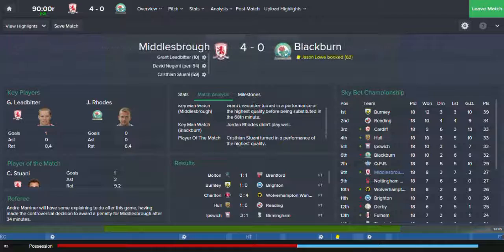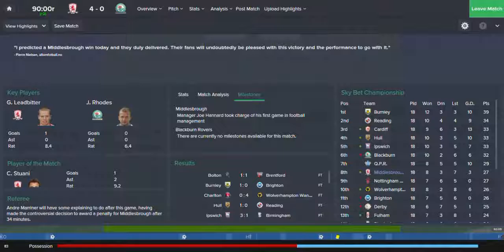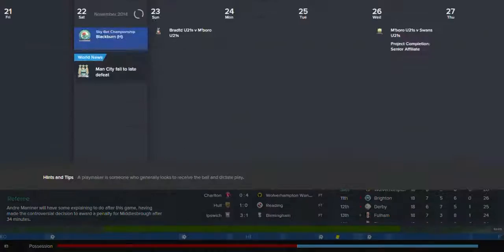Tommy Spur — must be a Blackburn game. Manager Joe Hannard took charge of his first game of football management. Nice, nicely done. Jordan Rhodes didn't have a great game — I'm glad, because he can really hurt you. So there's that done.